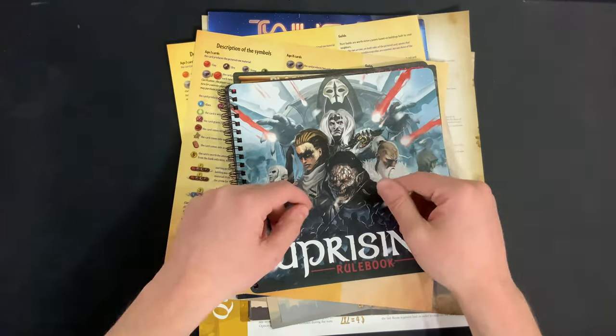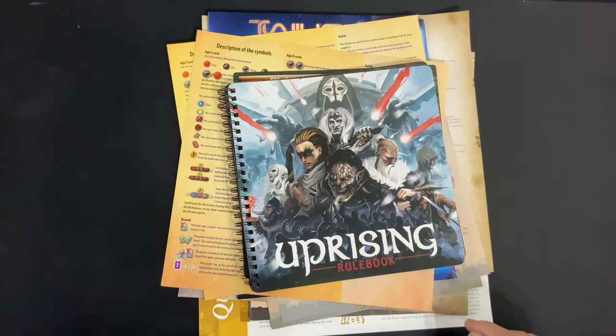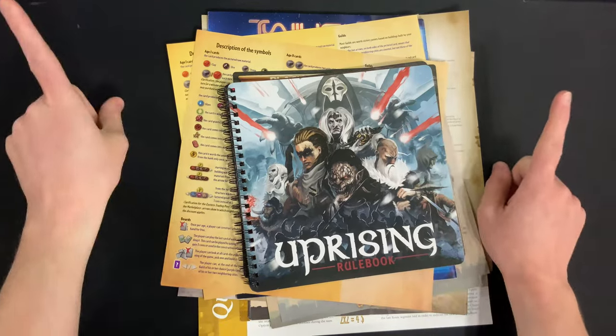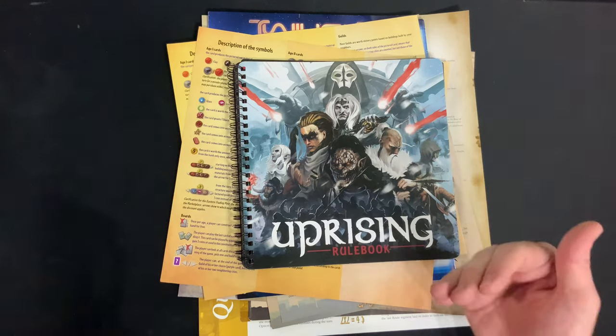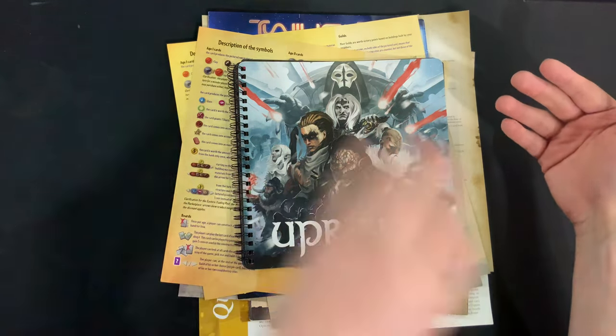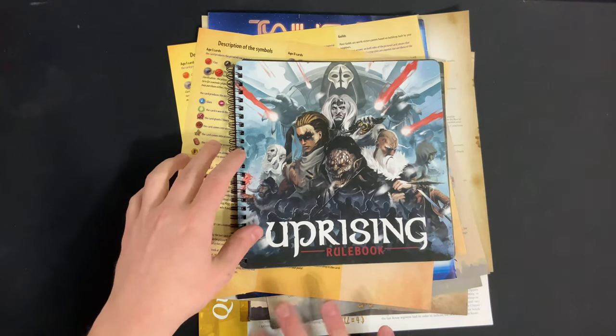Let me know in the comments below what your favorite rule booklet of all time is, because obviously I only covered a hundred and couldn't cover all of them. Let me know what you think the most important aspect of the rule booklet is. And if you're looking for help working on your rule booklet, click on that Fiverr link down below — I do a bunch of stuff pertaining to Kickstarter board games, rule booklets, and stuff like that.